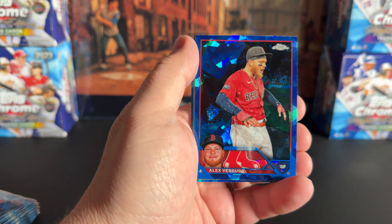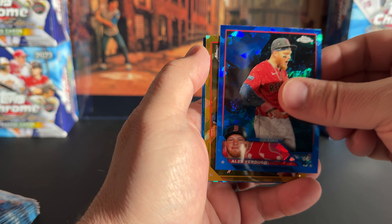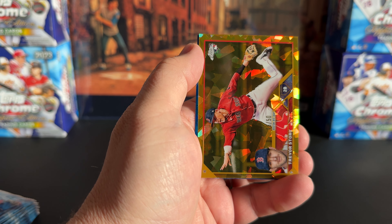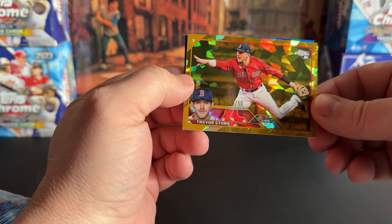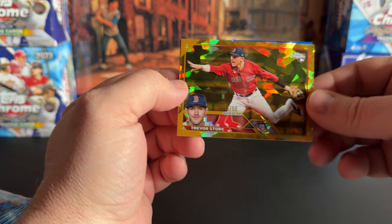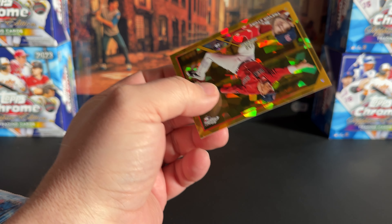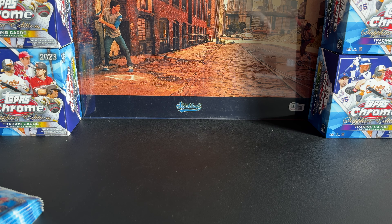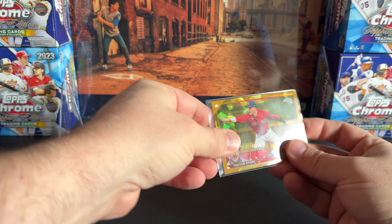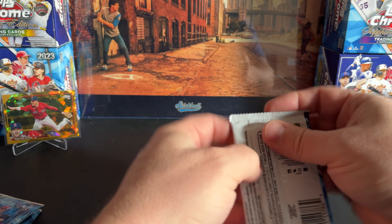One of the boxes had a missing hit too, so we're actually short on hits this rip. And this first pack is going to have our first color — it's going to be a gold. It's Trevor Story. I was thinking yellow in my head and orange came out of my mouth. So, gold out of 50 — walk-off Wisconsin. Let's get Trevor Story up here. I'm going to put him landscape on the card stand.